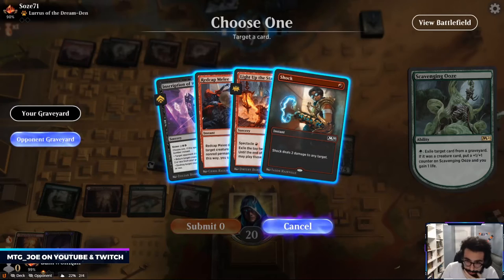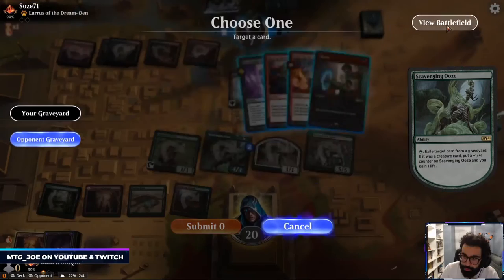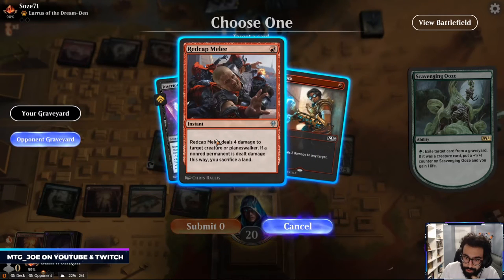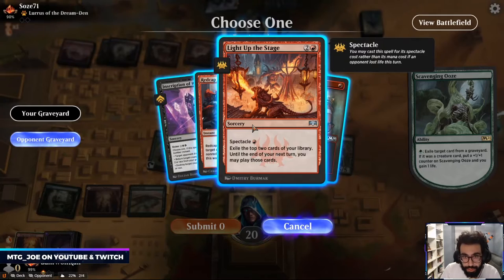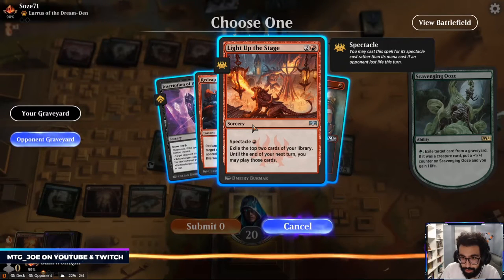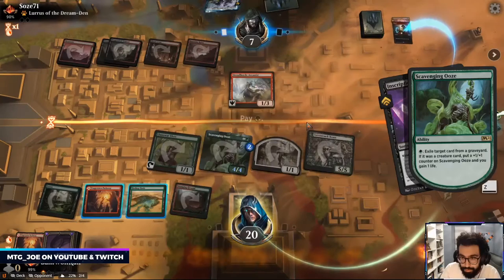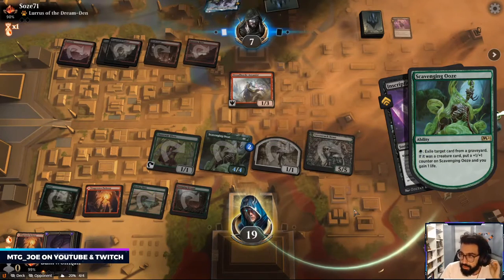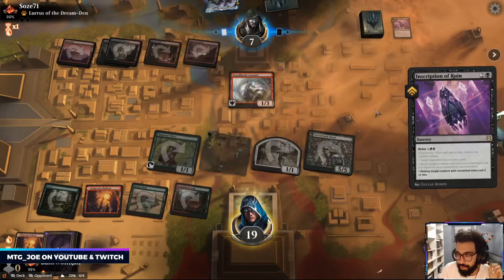Okay so this is interesting because Shock can get rid of... I have two one-ones so I'm okay. This forces them to sack a land which sets them back a little.